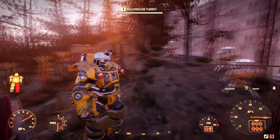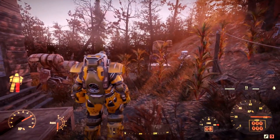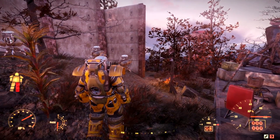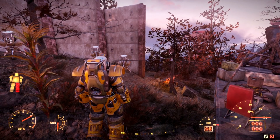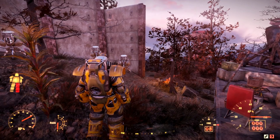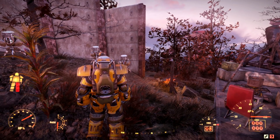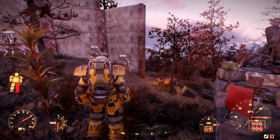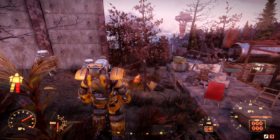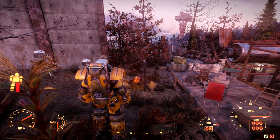Welcome back to a brand new Fallout 76 video. Today we're telling you the nuke launch codes and the best site to go to. The nuke launch codes as of November 27th will last for one week until reset — these are the codes you'll use to launch from Alpha, Bravo, and Charlie nuke bunkers.